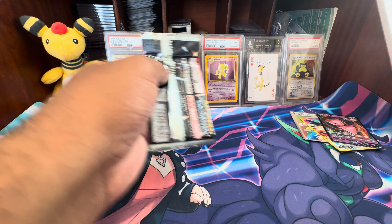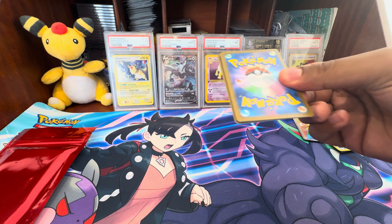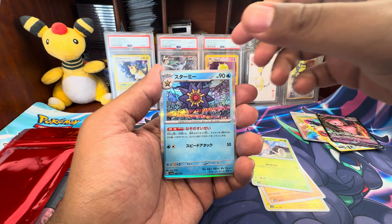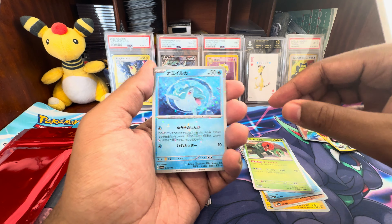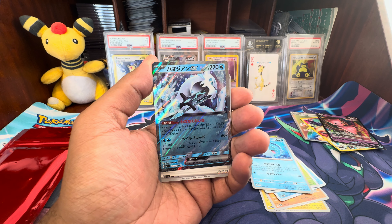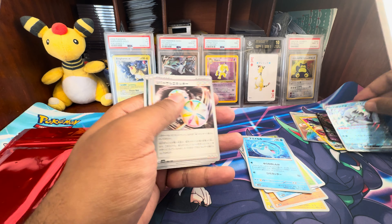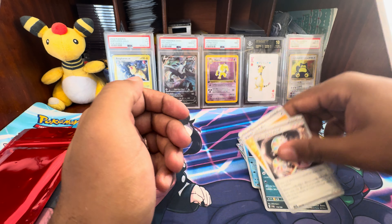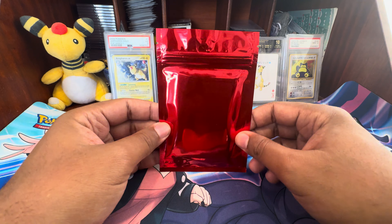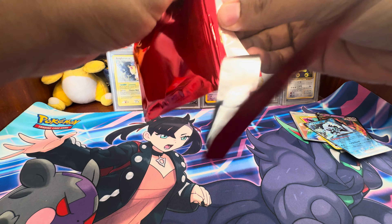We got Shiny Treasure, which as we know is the Japanese version of Paldean Fates. Let's see what we got — maybe we'll get a Shiny. We got Toad School, the Starmie Scovillain holo, a Reverse Venison. In Shiny Treasure EX, an EX is guaranteed, so we'll count that a hit because it's guaranteed if you ever want to get into this set. And then we got the uncommons — obviously no code cards in the Japanese.